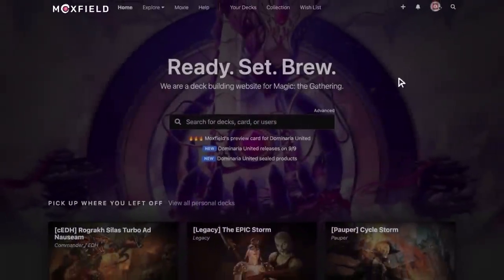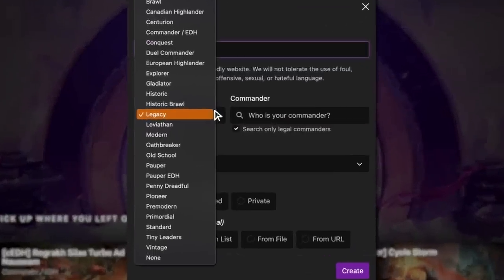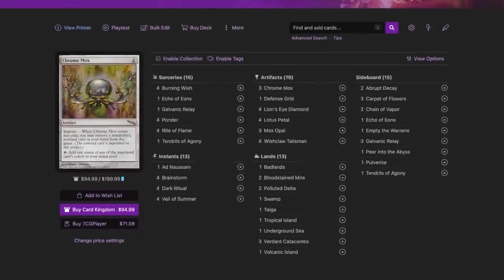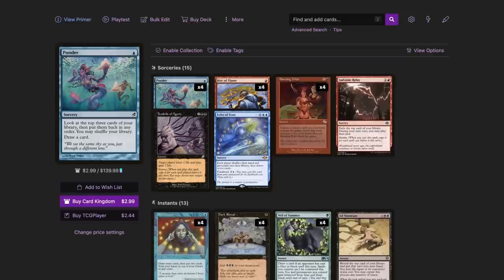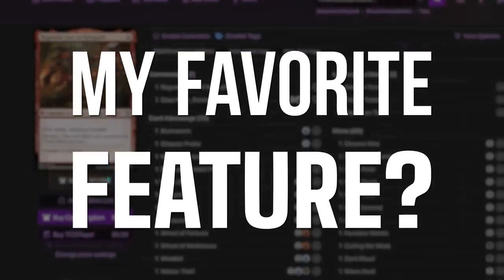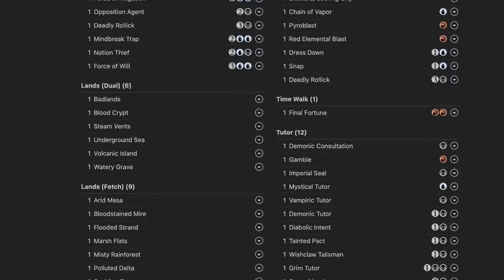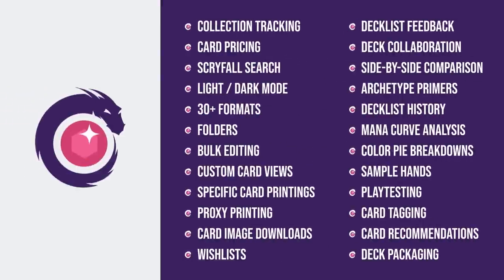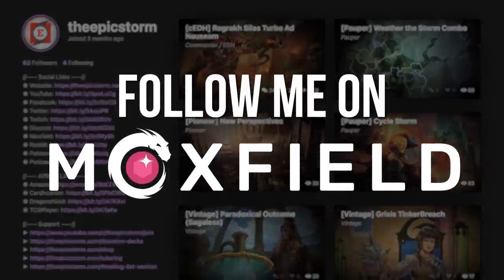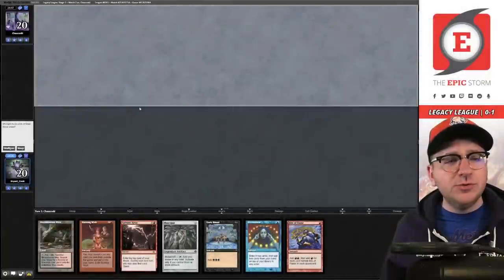Moxfield.com is the easiest way to build a Magic deck online. They support over 30 formats including Legacy and many other eternal formats. There are many options to view decks — text view, individual cards, mana value, card price, light mode and dark mode. My personal favorite feature is card tags so you can sort cards by function. Moxfield supports collection tracking, Scryfall search, deckless feedback and much more. Follow me on Moxfield.com to stay updated on all my decks.